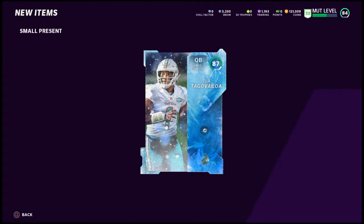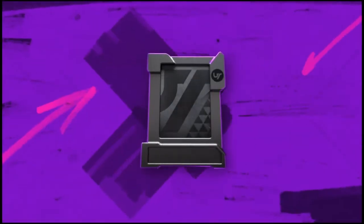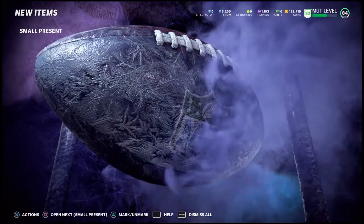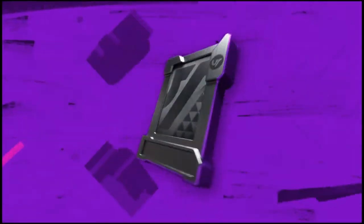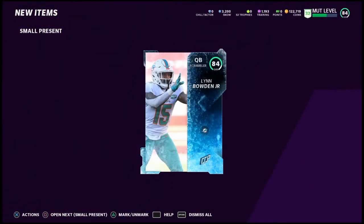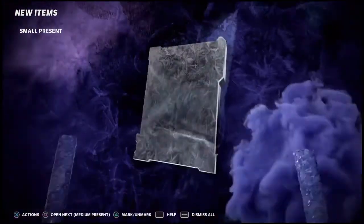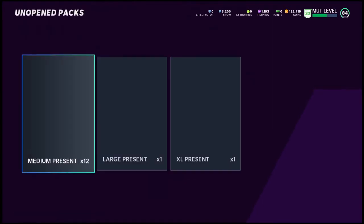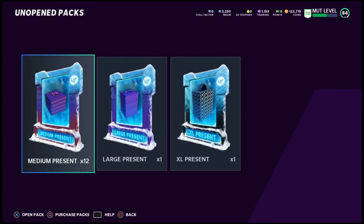87, 87 — 2-0 okay. 83. Still in our small presents — Colton Miller. Got another one of these. 84 — Lynn Bowden Jr. And this is the last small present — Ronald Darby, 83.